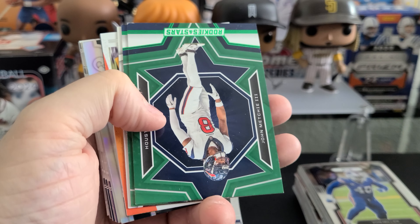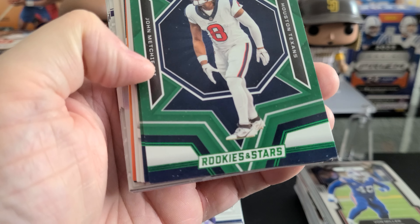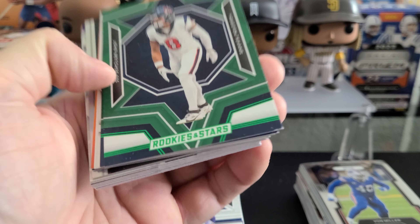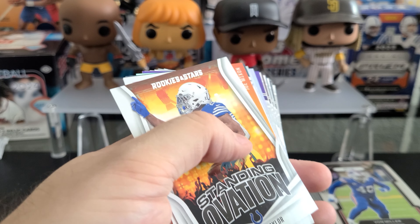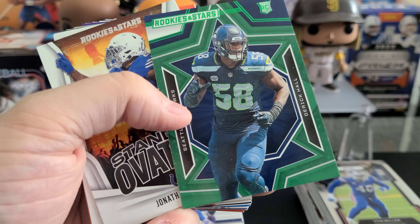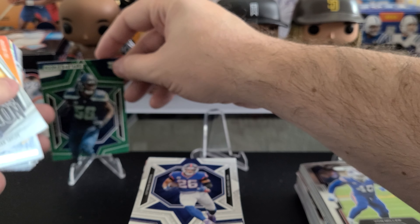That just sucks. We have a green parallel of John Mechie — however, that corner has definitely seen better days. And then we have a Derek Hall rookie. Okay, not bad. We'll put him up here.